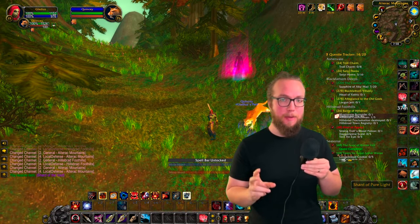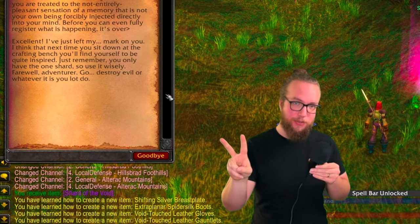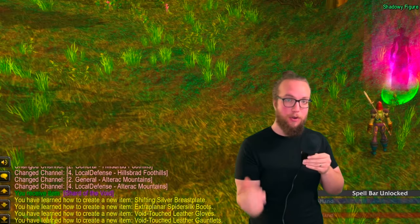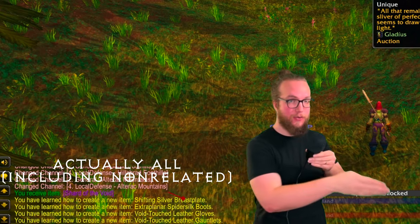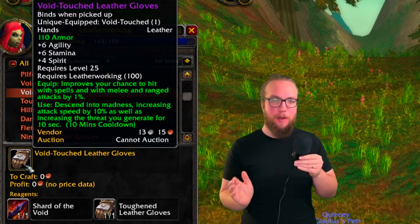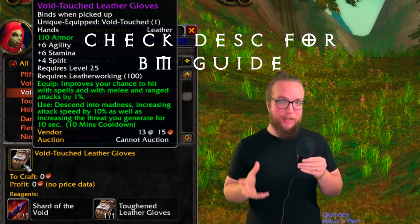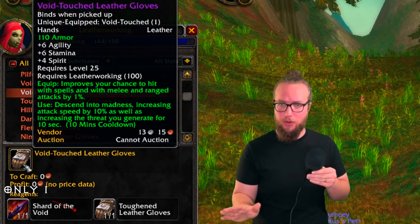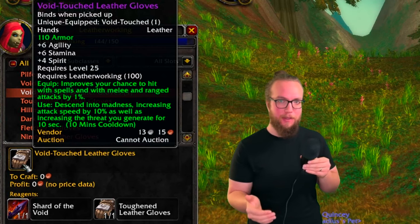There are going to be some dialogue options and you have to pay attention because there's going to be an option at the end to either say you were not interested in learning the recipes, or that you are interested — you of course want to say yes. You learn the recipes relevant to your profession. If you're a leatherworker, you'll learn about the gauntlets and also the gloves; one is for casters and one is for physical damage, and they also work for warlocks. Check your best-in-slot list because you only have one shard to use — make the one you know you need.